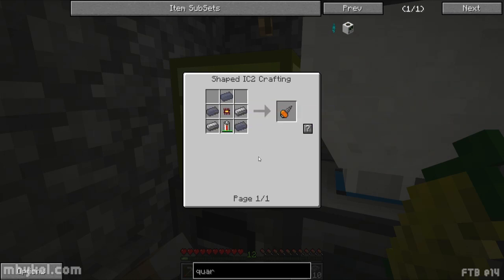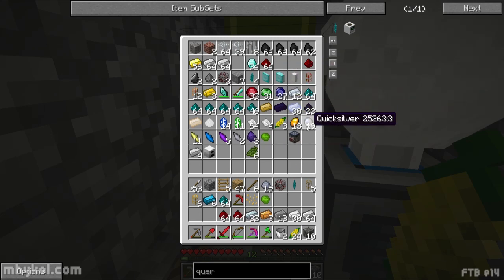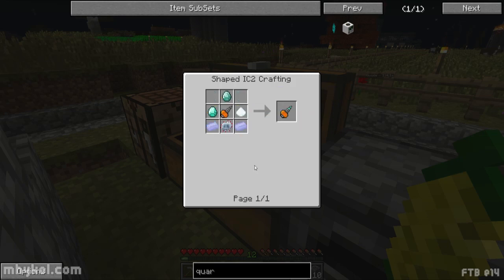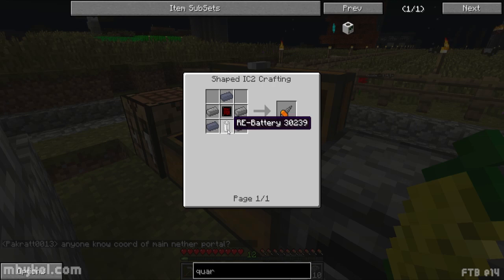All right so I need iron, tin, steel, copper, probably refined iron, redstone. I don't think I have any rubber. I've got rubber wood and some copper cable. So let's start with this - it needs a battery.